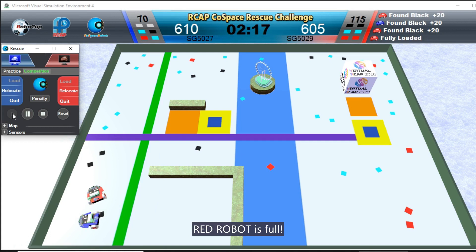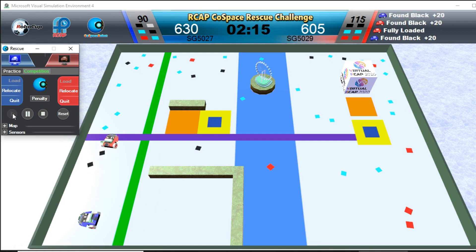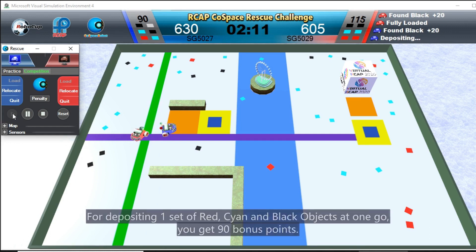Red Robot is full. For depositing one set of red, cyan, and blue objects at one go, you get 90 points.